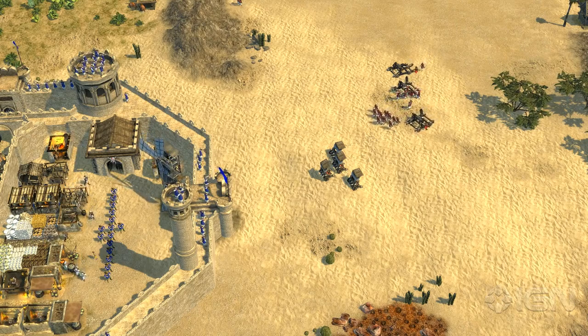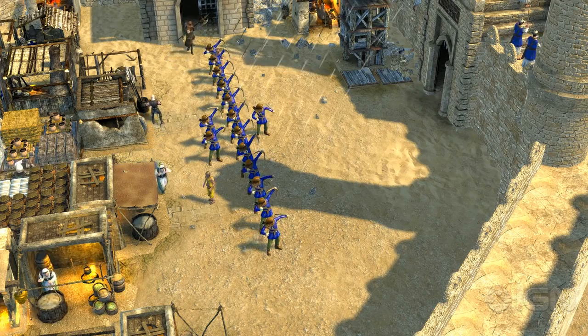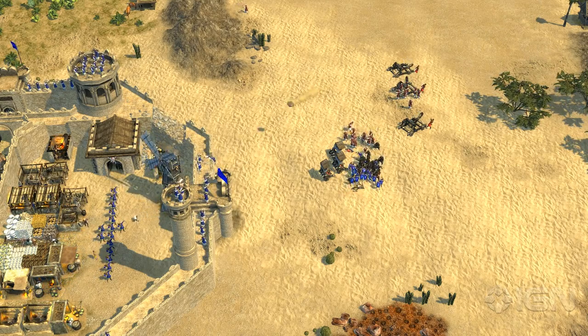Another method of attack for the Sultana is to use siege equipment to blast a hole in your walls before rushing in assassins to deliver the killing blow. One good way to avoid this is to have a squad of archers behind the walls and use their arrow volley ability to shoot around the siege equipment, hopefully killing any assassins lurking in the shadows.